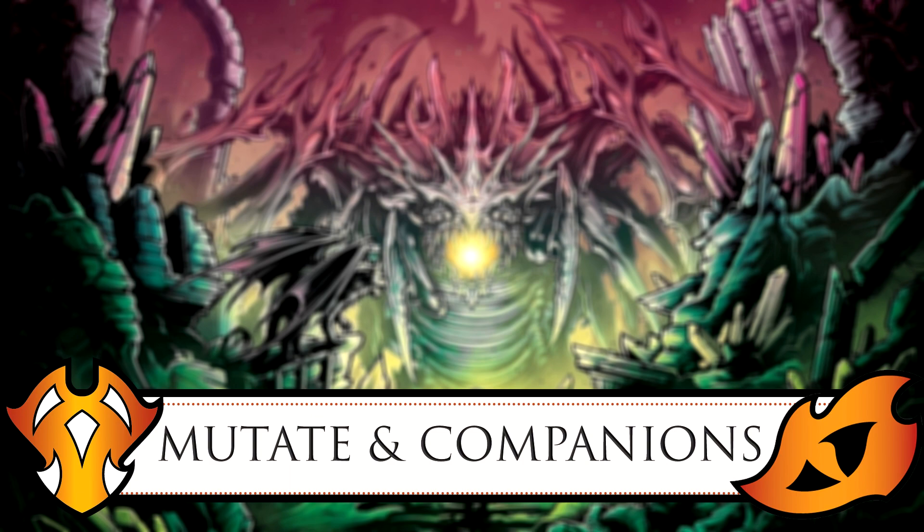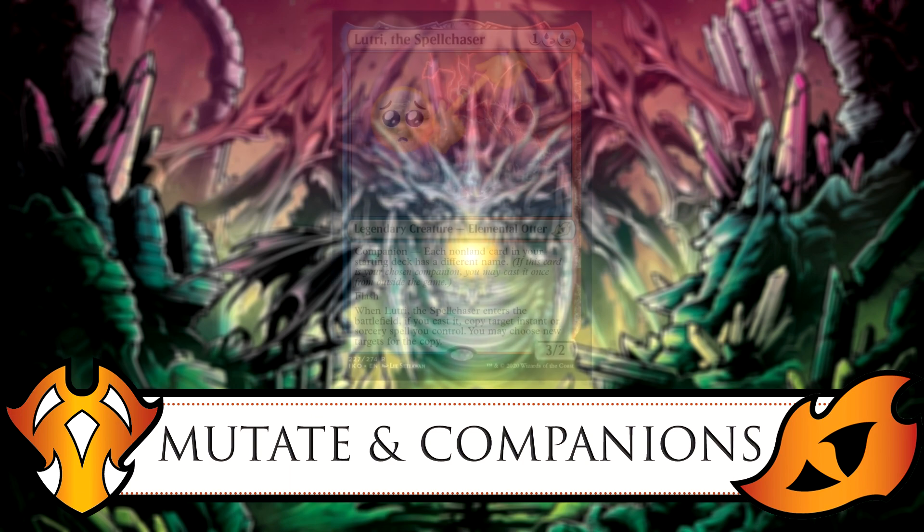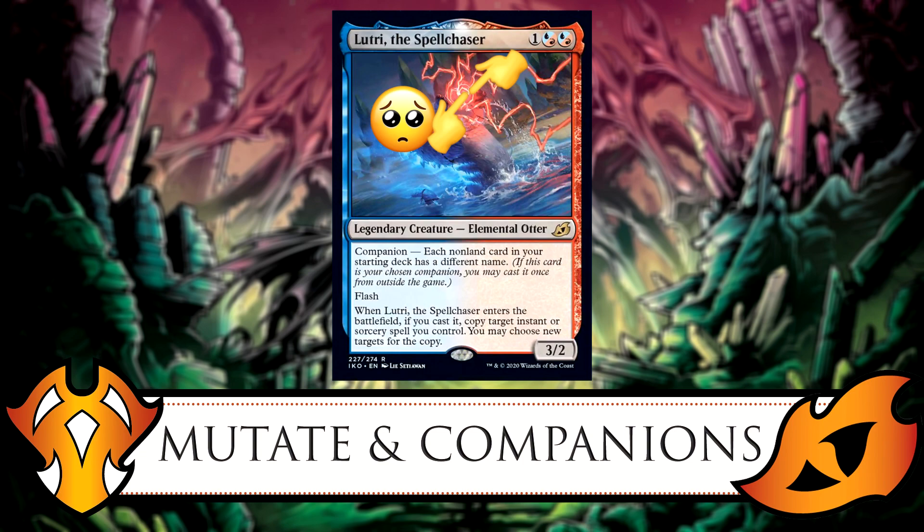That would be Lutri, the Spellchaser — for one generic plus blue/red hybrid, you get a legendary elemental otter, a 3/2 with flash. When Lutri enters the battlefield if you cast it, copy target instant or sorcery spell you control. The companion restriction is that each non-land card in your starting deck has a different name — which in commander is already a rule, since you run one of every card. So Lutri has basically no companion restriction in commander.